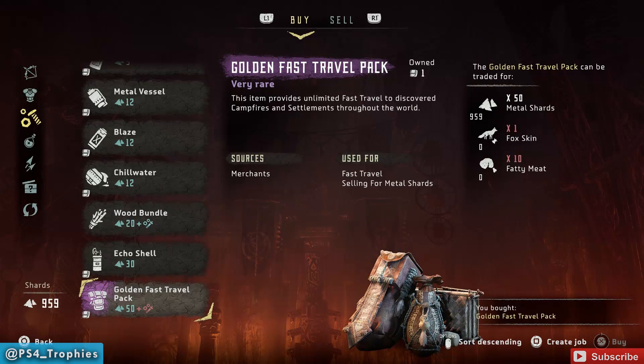I want to share knowledge with you that I wish I knew sooner when I started the game, and that is you can purchase the golden fast travel pack, which grants you unlimited and free fast travels. You're going to need to trade 50 shards, 1 fox skin, and 10 fatty meat to acquire it. I highly recommend you make this a priority — you'll thank me later.